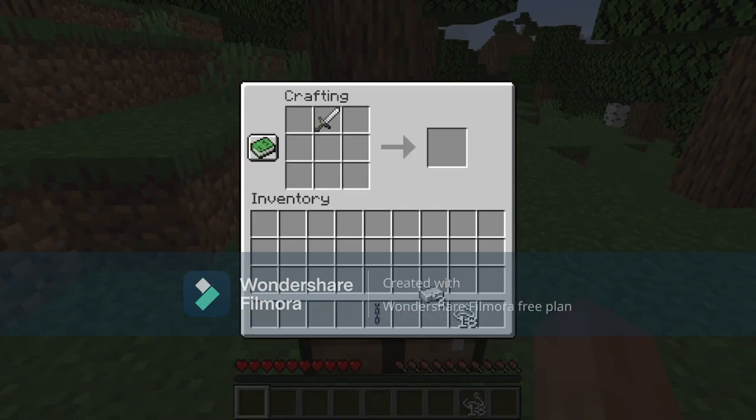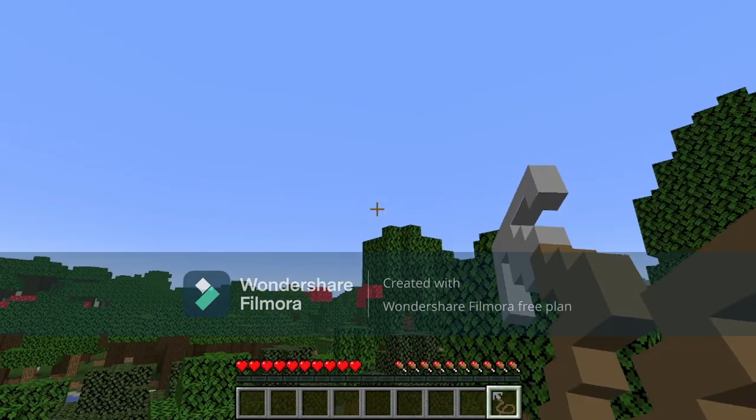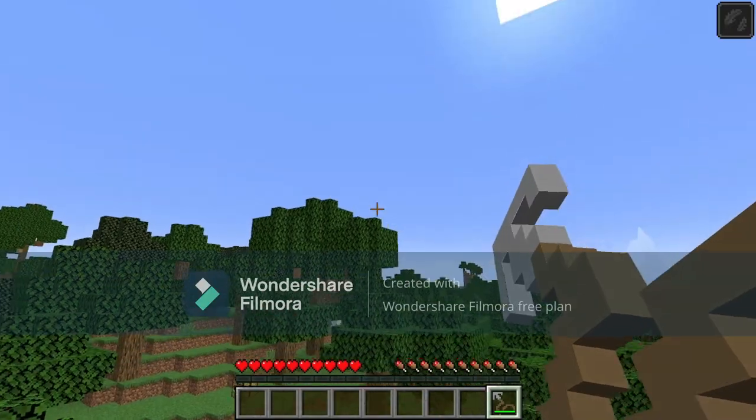So basically, if you combine an iron sword with 3 iron ingots and a chain, you get a hook, which if combined with 5 rope — crafted from 3 string each — you get a grappling hook. This item allows you to zoom around the world, as I'm showing you right now.